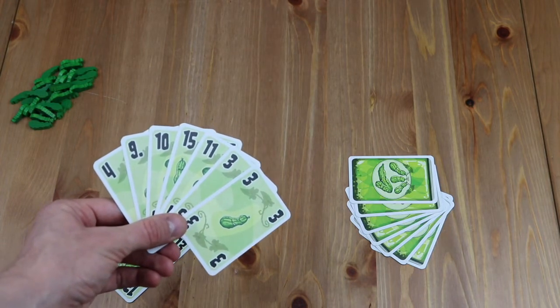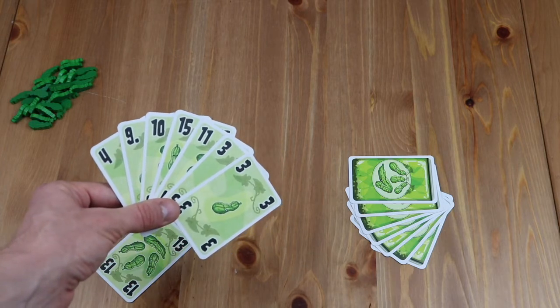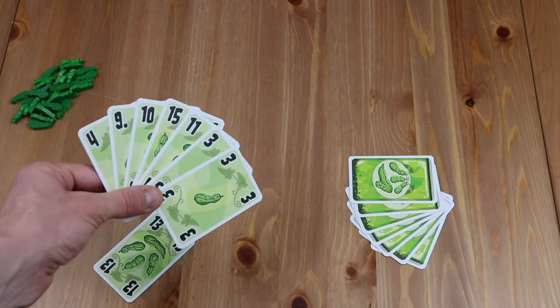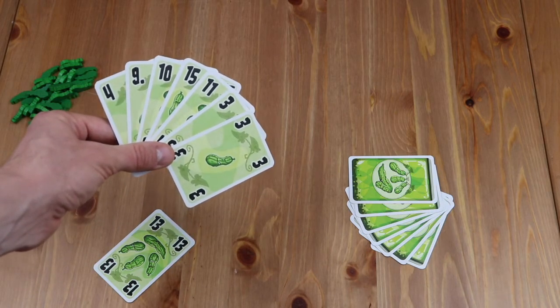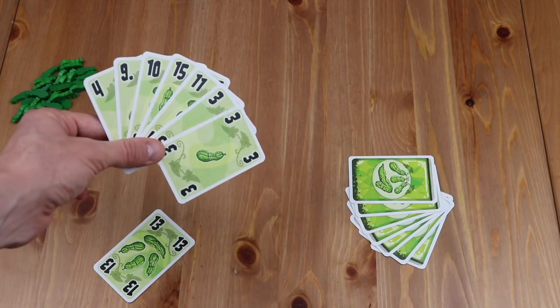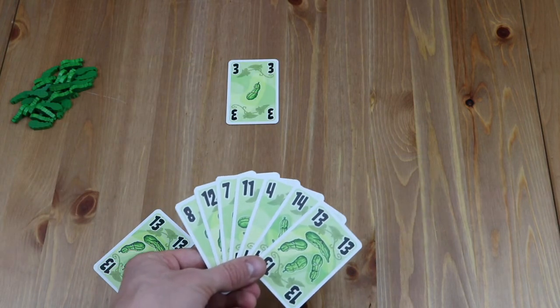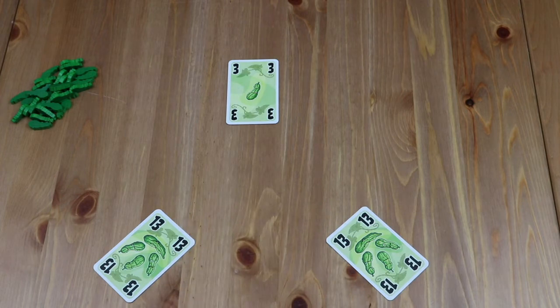The next player in turn order would then have two options. They could either play a card that is equal to or higher than any of the cards on the table — so in this instance a 15 — or if they don't want to do that they must play their lowest card. So this player could play their 3. The next player has the same two options, so they could for instance play their 13. In the case of a tie like what we see here, the last player to play the tied number wins the trick.